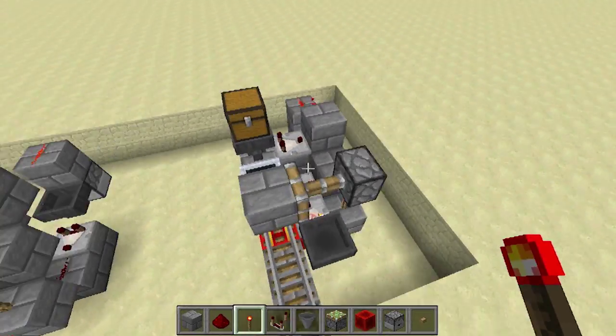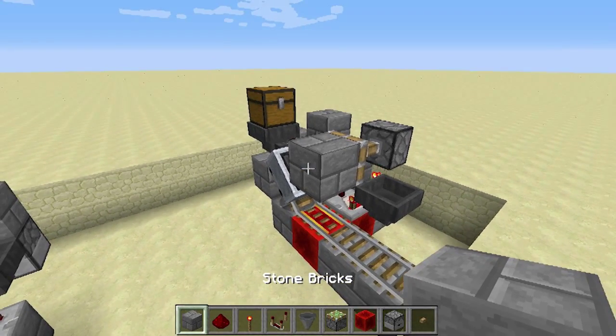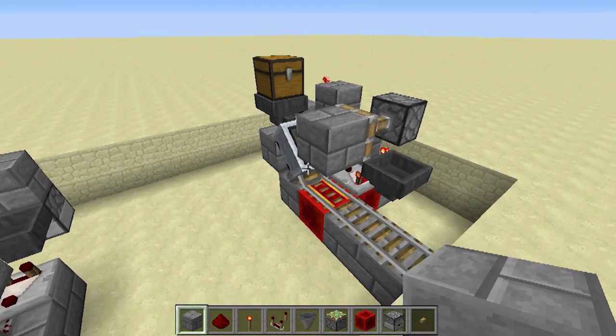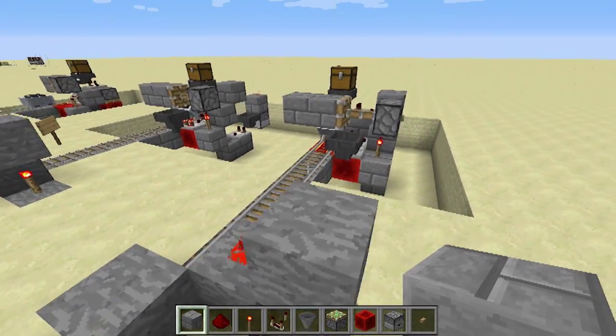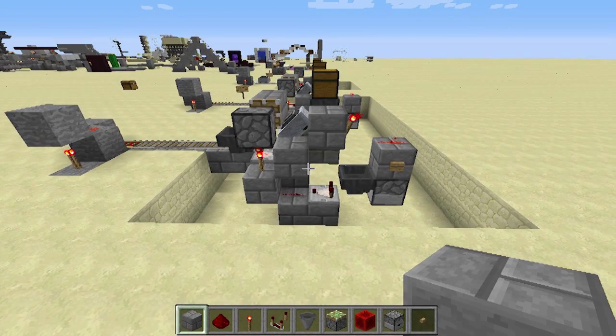This is a really nice update to the system. One other thing that some people have mentioned is that sometimes this piston can actually push the mine cart off the rails, so adding an extra block here really helps to stop that from happening. So that's everything — hopefully this tutorial was concise enough for you. Thanks for watching, I'll see you next time.